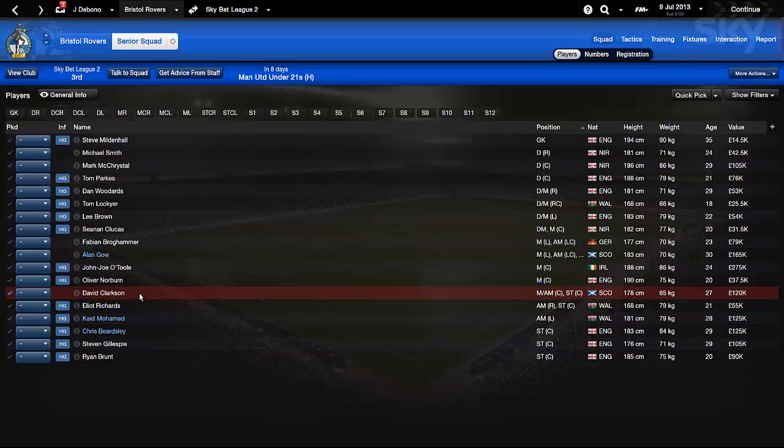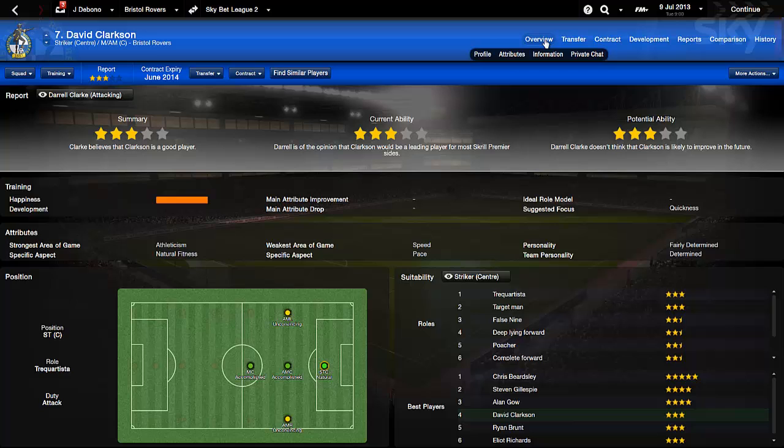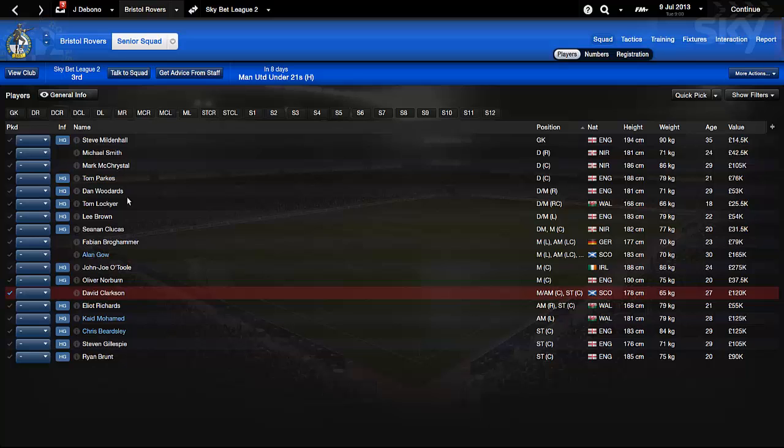David Clarkson is valued at 121k - a Scottish international player who's played for Scotland twice. He's a striker but can play attacking midfielder, though most likely will be played as a striker - possibly a complete forward type. He's a backup to the first team. According to the report he's not even quite at this level, and his pace is not key - his fitness is actually his best attribute.